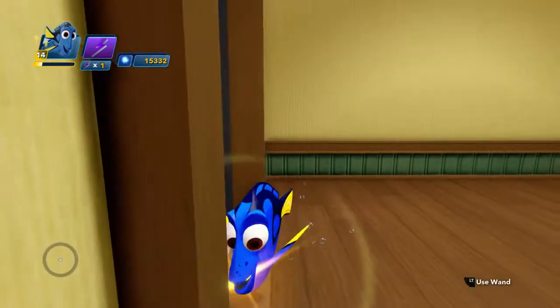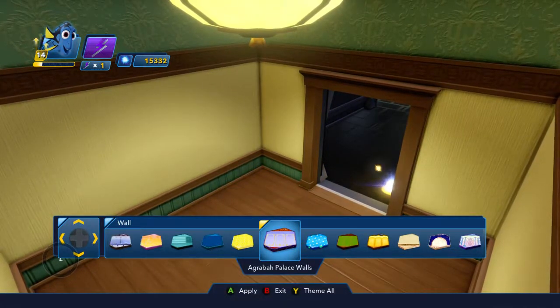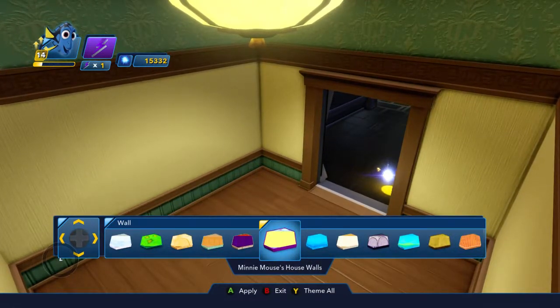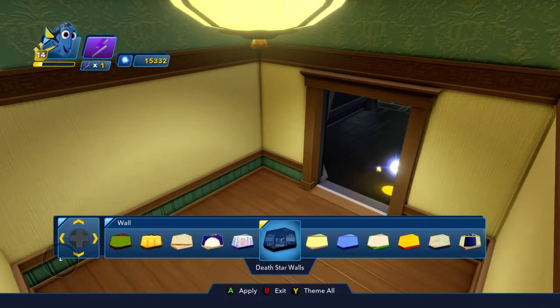Okay, so first off we've gotta theme this thing. So this will be Darth Vader's room. So what shall we have here? I don't wanna have the exact same design, but I feel like it would be pretty plain, just a nice, probably black, I feel like.